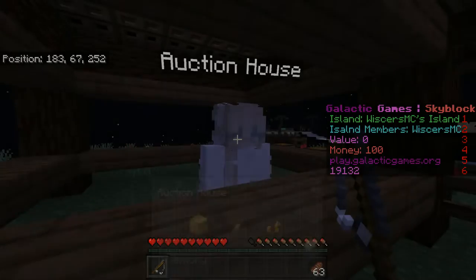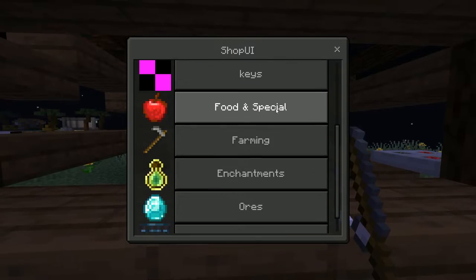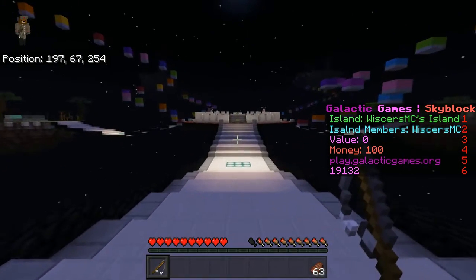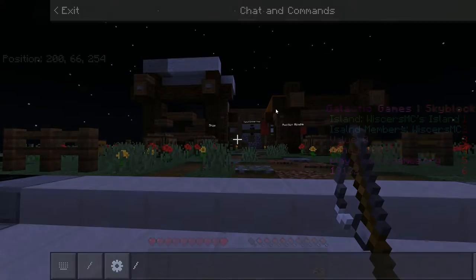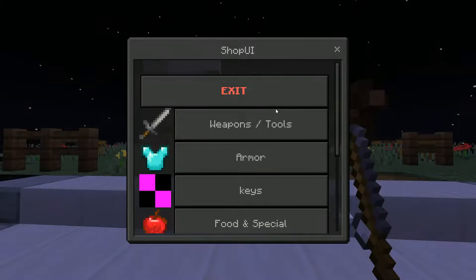You can go over here to see the Auction House, or over here to see the shop. If you don't want to walk over here to go to the shop or Auction House, you can use the command slash r or slash shop, because we do value your time a lot here.